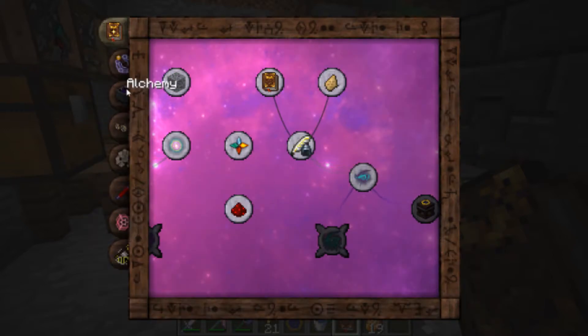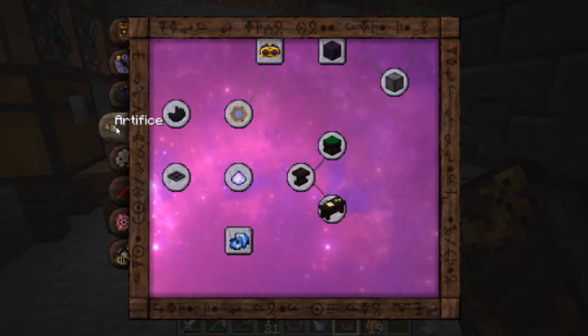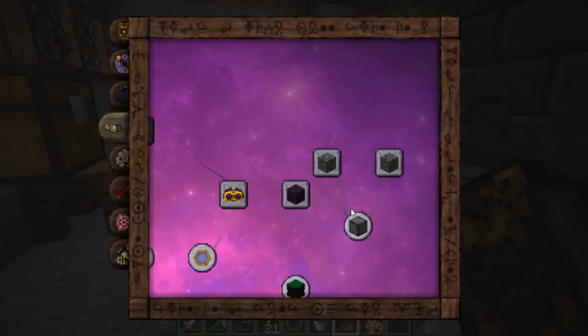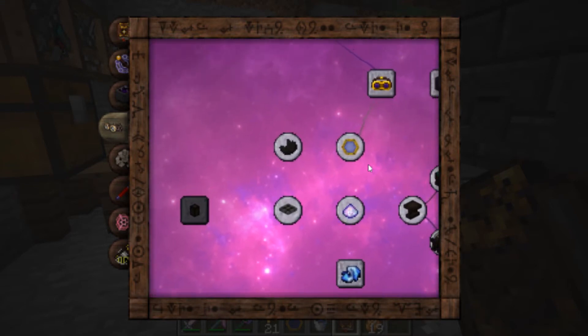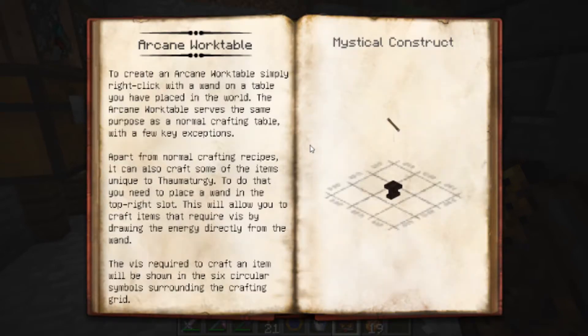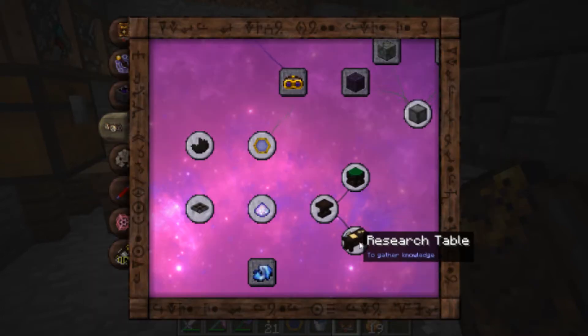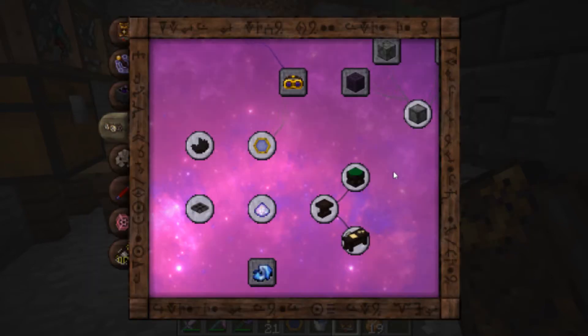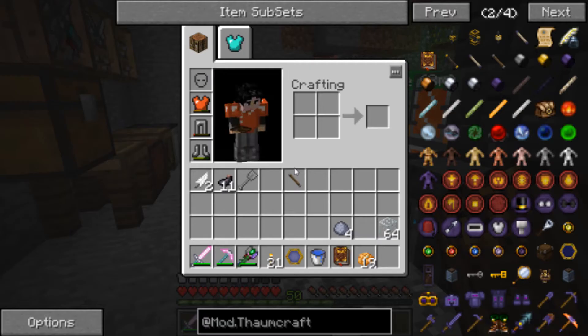In this right here, it tells me to make the research table - you have to go to the Artifice tab inside the book. In the Artifice tab, it has basically the pieces, the blocks, and items that you can create through Thaumcraft. We have the Thaumometer, which shows you how to make it, the Tables, the Arcane Work table, and the actual research table - how you construct it. So we're going to go ahead and do that, because I should have known to do that last episode.